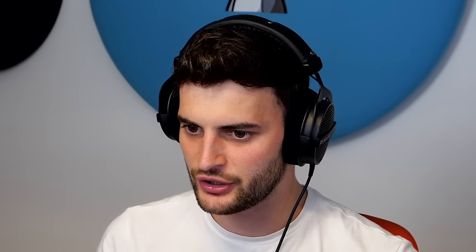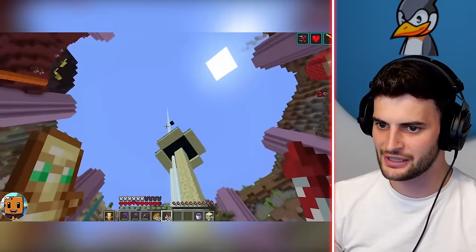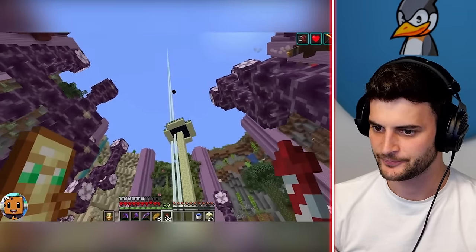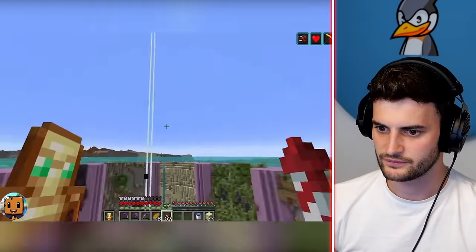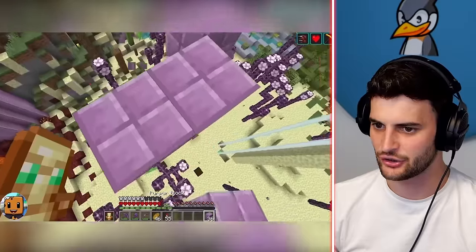Now we're getting to see the finished products — and this is where we can really review and decide who is the best. Cookie God first. He's transforming the end portal itself — using the end portal frame and some glass to make it look super cool. It doesn't sound that cool but he says trust him it's going to look amazing.